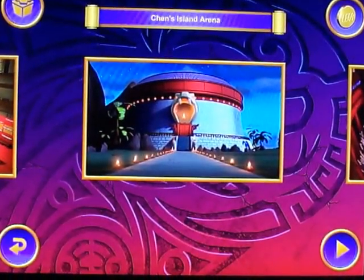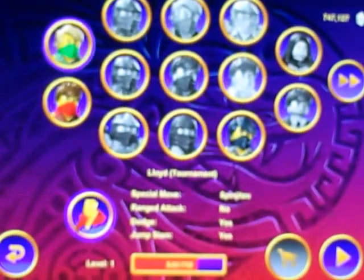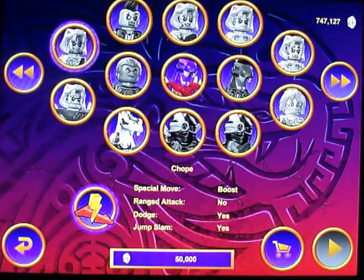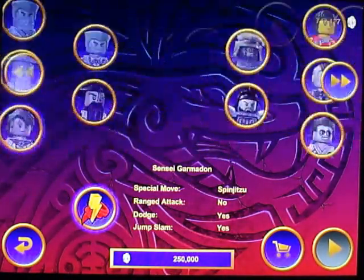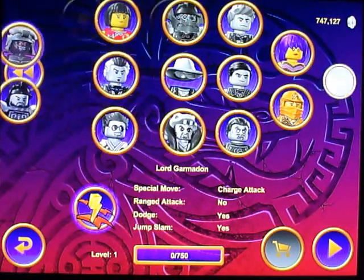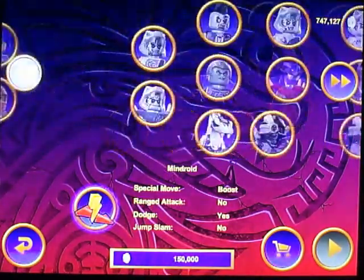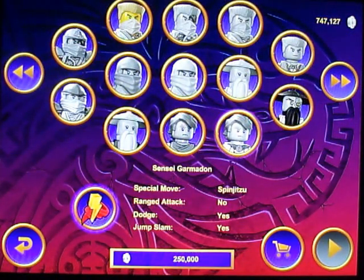Chen's Island Arena - the place where he drained all the ninja's powers. Now I did say in my clips I'll go this order: that, that, then this, then this - oh sorry, then that, then that. But I do have this character and this one. I'll save those two for the very last characters. But then as we go on, I'll get more. Zane pink - so when Lloyd put Kai's red gear in, it got turned pink because red and white tend to get pink.